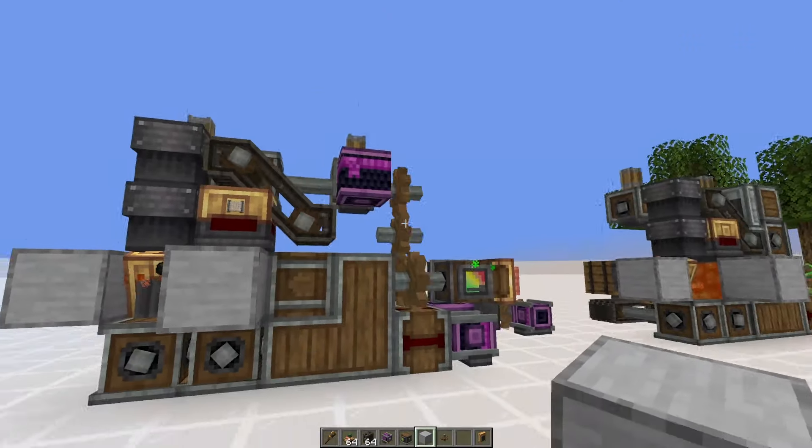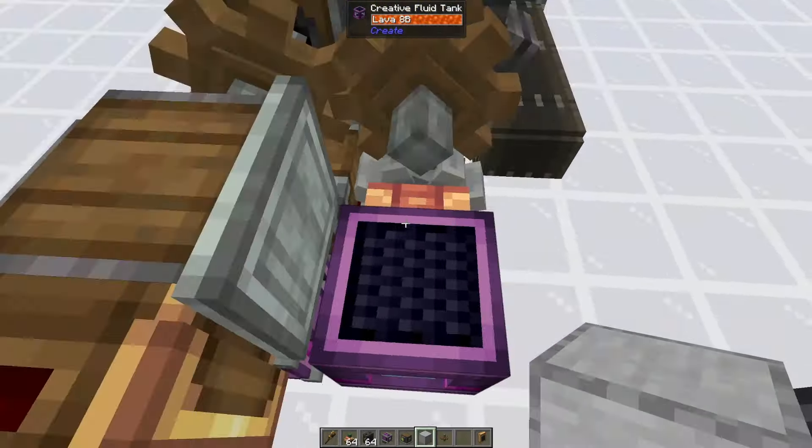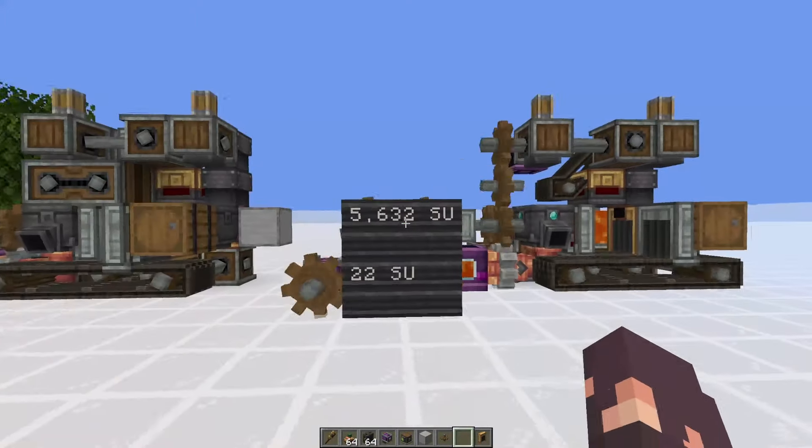We're back with another Create Mod tutorial. Today we're making automated diamonds and I have two machines here — they're the same. One has trees, the other is anti-tree, and the reason for this is in other mods if you have a faster tree farm than normal trees then I would definitely recommend doing that because the main bottleneck for this is how fast trees grow naturally.